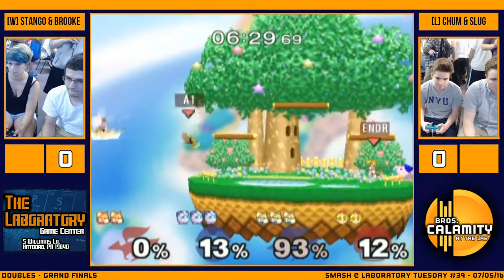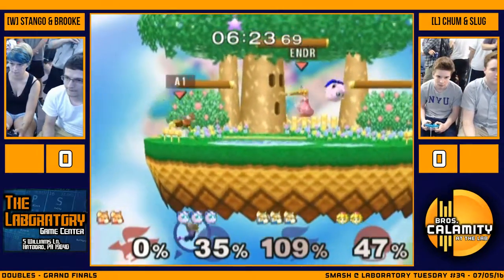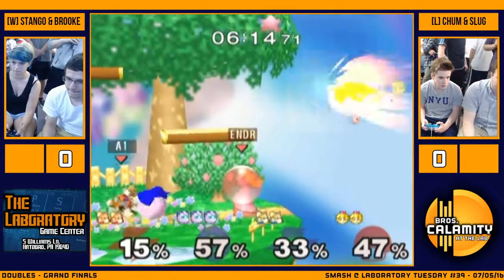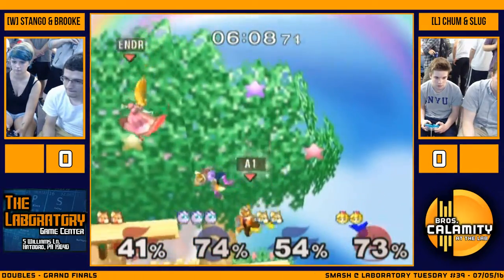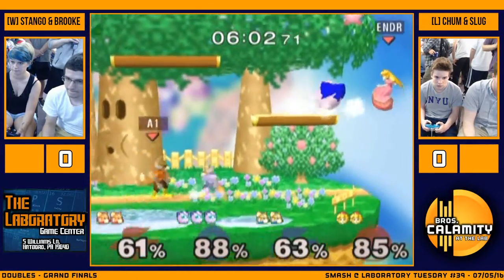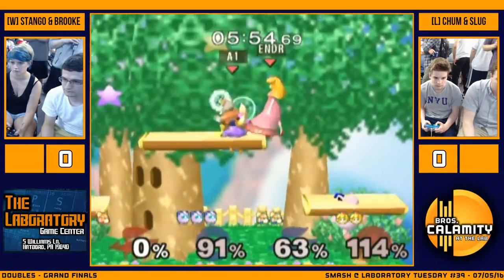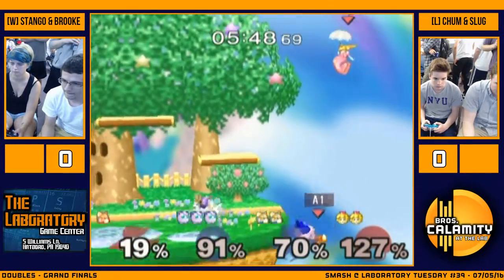I think Jigglypuff Purple is definitely a better option. His spacing seems a lot better than it was when he was Marth. It seems like Brook's playing a little safer here — she's throwing out fewer down smashes. I think she realizes it doesn't work too well on Jigglypuff; it just kind of sends her up in the air, she can't really get much off of it. But now we have a nice strong lead by Chum. We only got 5 stocks for 2 stocks.